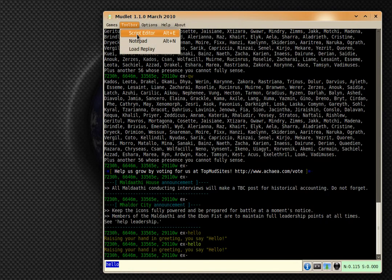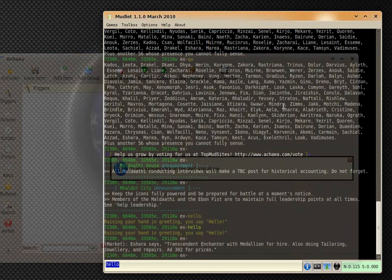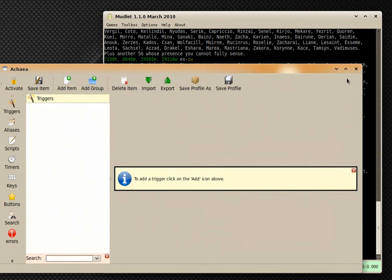You'll notice also that there are keybindings now. For example, I can press ALT+E — close this, press ALT+E — and there you go, the script dialog will open for me.